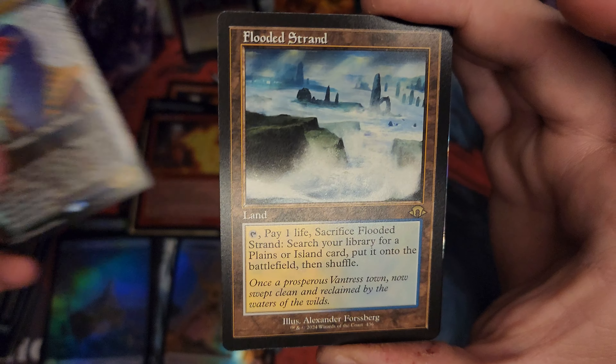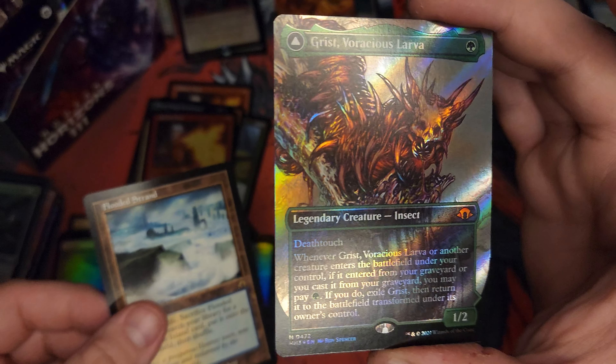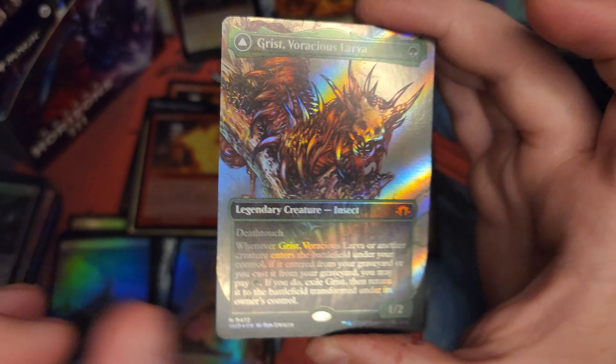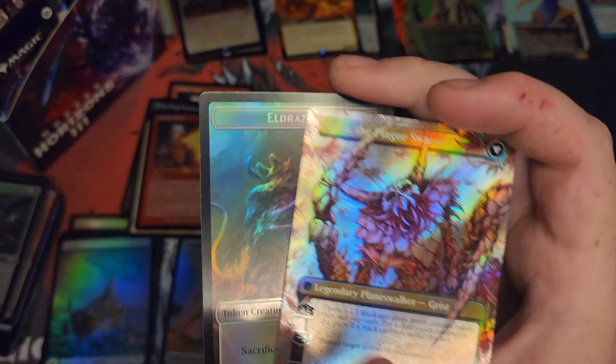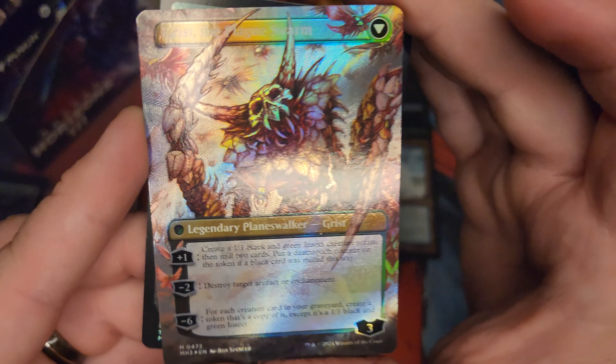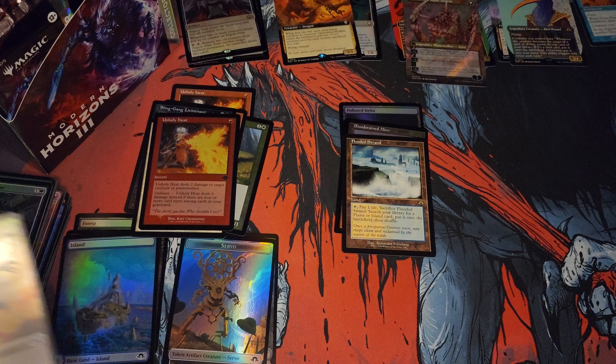Argent Deus — not excited about that. Deesa the Restless. Ooh — Nadu! Flooded Strand, already up to three fetchlands. Cheesh. And a Grist — oh, is that a freaking rainbow foil? Did we get a textured Grist? I think we just got a textured Grist — this will be the first texture I've seen. Hells yeah, we did! That's a textured Grist, son. Right on. That's super cool to see. Hell yeah. Pack three, textured Grist. Epic.